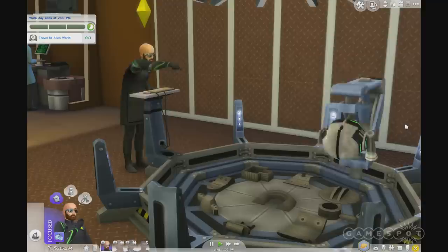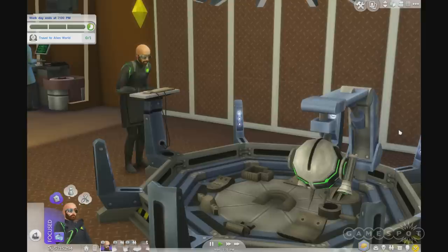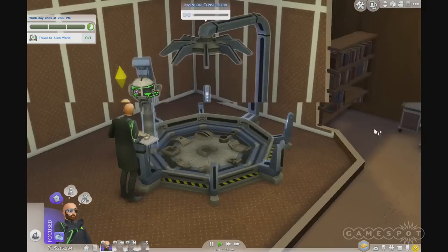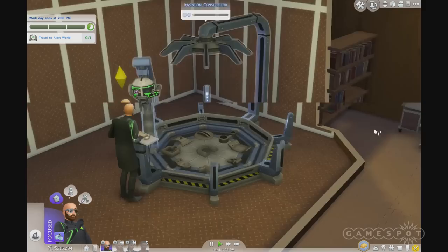Something really cool that our scientist made recently was an interesting looking portal — the Electroflux Wormhole Generator. He's actually been working on that for a while. We placed it in the hallway. That's a very interesting device — we might use it in a second.